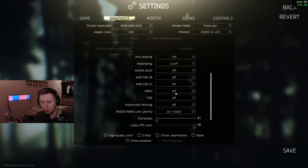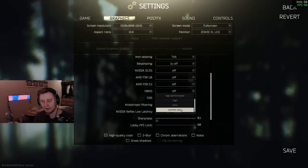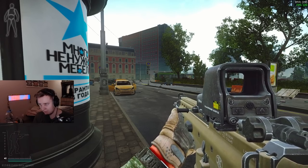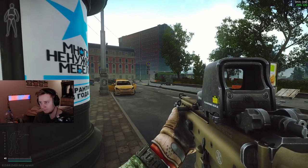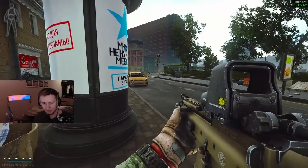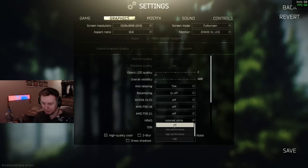HBAO is the setting for ambient occlusion shadows. The lower you go in the options, the higher the quality of dynamic shadows. However, it does affect your frames. I'm pretty sure HBAO does affect performance and I wouldn't recommend setting it high. I typically keep it off.